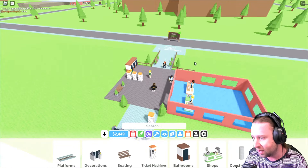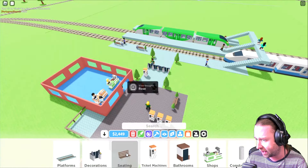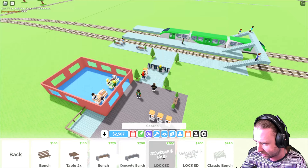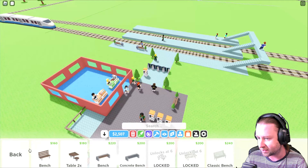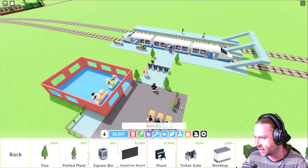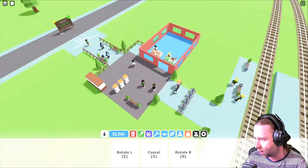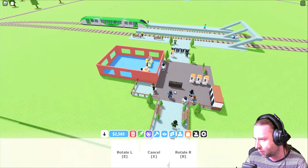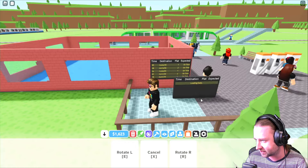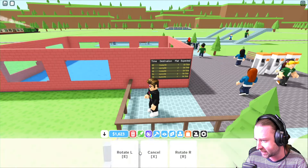Now this is the bit I want to check out — what we've got in build mode. We've got the platforms, extra seating areas, benches, concrete benches, and as we unlock stars we get different things. We've got bins, and there's a departure board — I do like these. I'm going to go ahead and place one here so that when people come in at this basic station they can actually see train information.